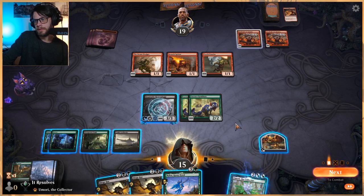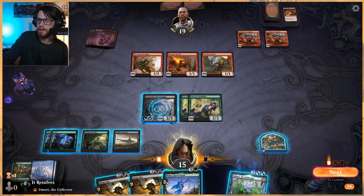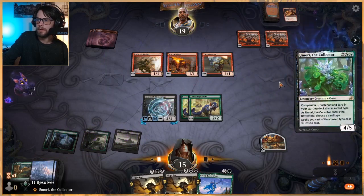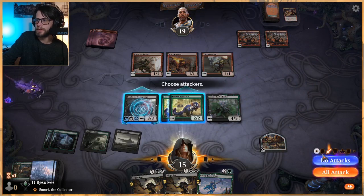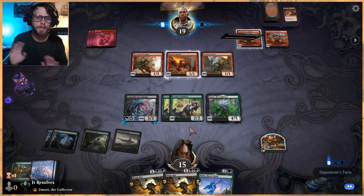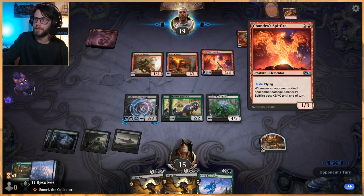Nylia — not great; we were really hoping for a land. Nylia does help us kind of get there, but I think what I'm going to do is just play out the Umori here, cheapening up all of our creatures — but also very crucially getting a four or five out there. Really, really good. And we're just shields up until the point where we're going to take over — that's the idea. This is a very, very good card for them.